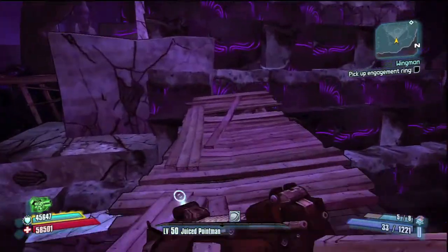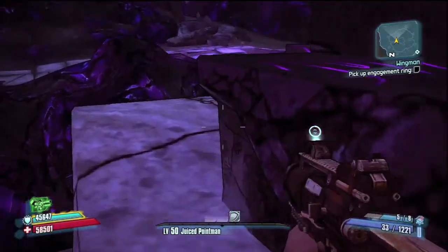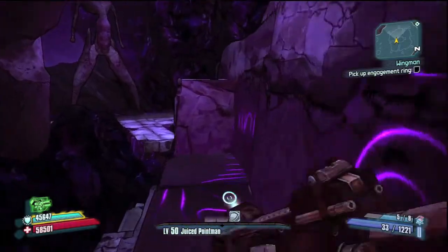There are a few treasure chests on top and behind the pyramid there's another one at the bottom — it's pretty easy to find. It's more like inside the pyramid. I've done this three times and I got some good weapons.